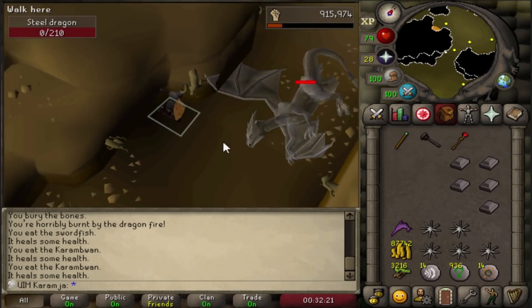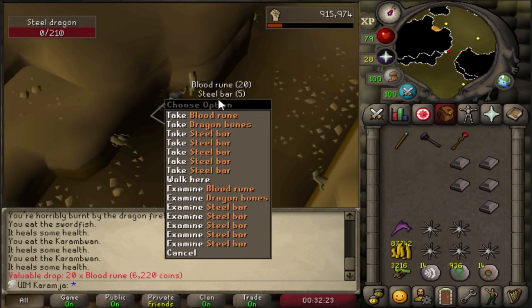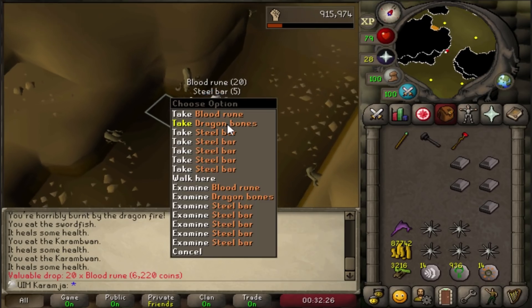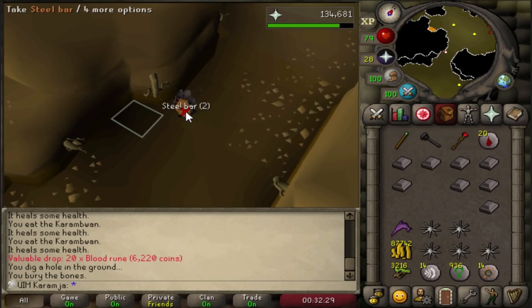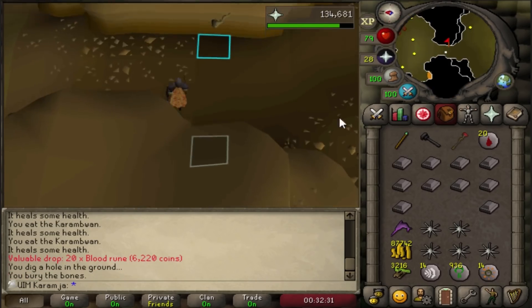There's another kill - let's see what we got. Someone called that. That's like 3000 GP in the general store, I'll take that. I think we can do another one.